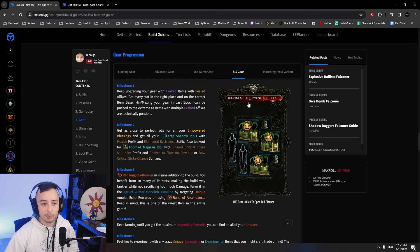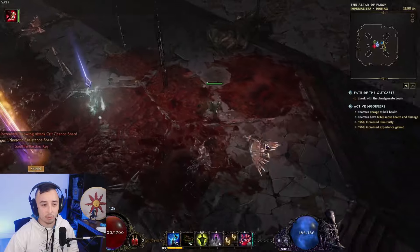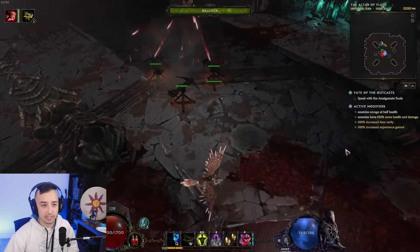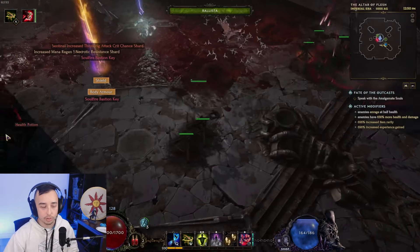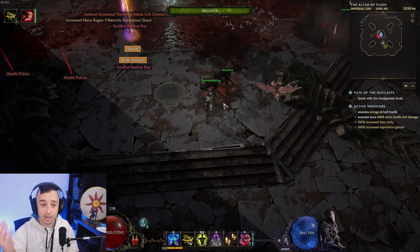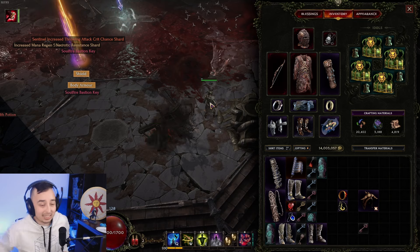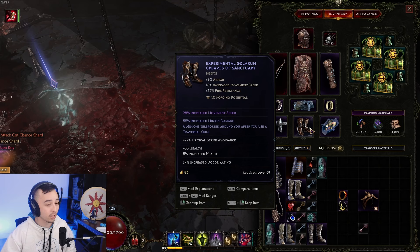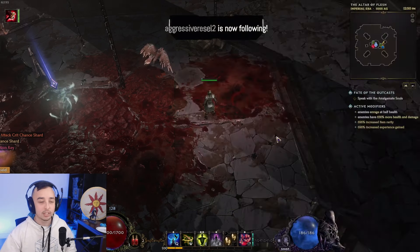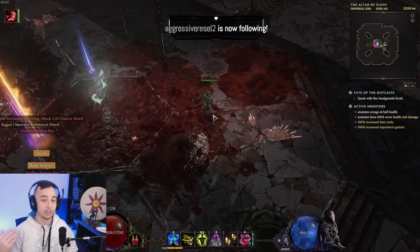That pretty much covers the build. Essentially it plays very, very well — it's very smooth and easy to play. It automatically aims at any target, so the mapping is extremely strong and you can push very high with this build. I'm upwards of 600 corruption without great gear and I'm still having a very good time. Especially with the Morning Frost variant, you will push high with extremely high damage and it's going to feel great. That covers it for this build guide — I hope you like it and I'll see you guys in the next video.